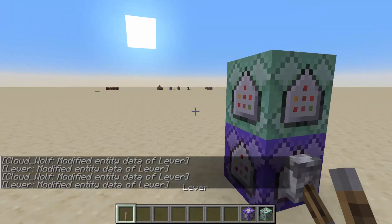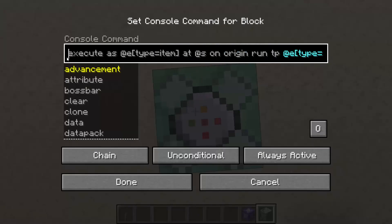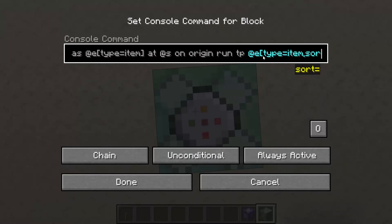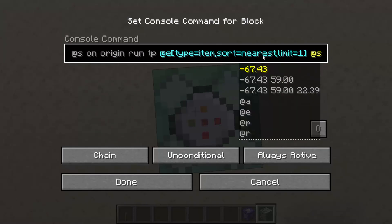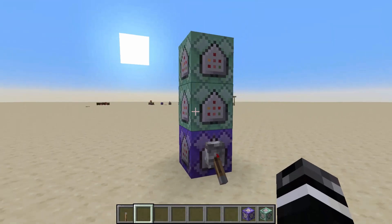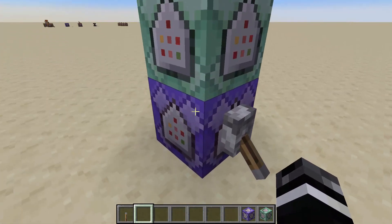This basically accomplishes the whole goal, but we're going to add one more command for extra protection. The third command basically goes to all the items, goes back to the player that threw the item, and TPs that item to the current player. What this protects against is if a player is dropping items while they're being moved around in the sky — the item won't magically get lost somewhere.